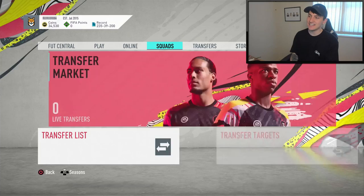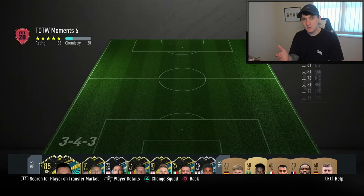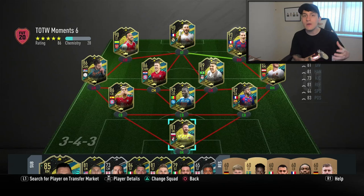Jumping over to the preview screen, usually what I do every single Thursday is go over to the Team of the Week and take a look to see who's in it. Now, Team of the Week moment 6 isn't in packs anymore and they've been replaced by Team of the Season. So what you guys need to do every single Thursday now, instead of sniping Team of the Week players, is find players who are untapped from the Team of the Season.